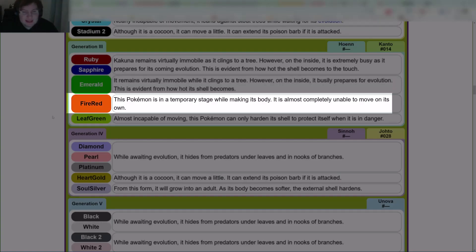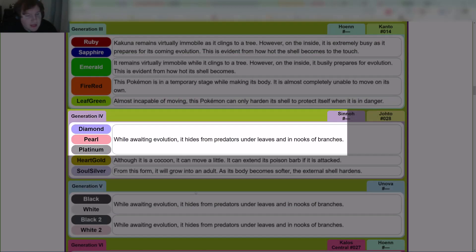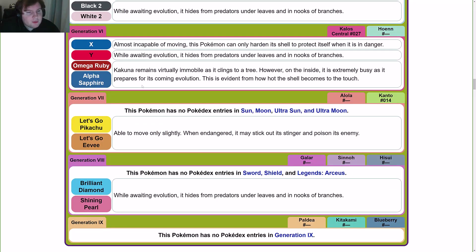Fire Red: 'This Pokémon is a temporary stage while making its body. It is almost completely unable to move on its own.' Leaf Green: 'Almost incapable of moving, this Pokémon can only harden its shell to protect itself when it is in danger.' In Gen 4 — Diamond, Pearl, and Platinum: 'While awaiting evolution, it hides from predators under leaves and in nooks of branches.' HeartGold and SoulSilver mirror their Gold and Silver counterparts. All of Gen 5 is the same as Diamond, Pearl, and Platinum. In Gen 6, X uses the Leaf Green entry, and Y uses the Diamond/Pearl/Platinum/Gen 5 entry. Omega Ruby and Alpha Sapphire are the same as their Ruby and Sapphire counterparts.